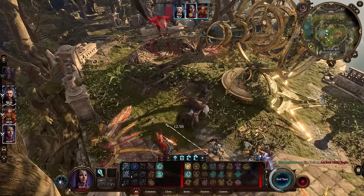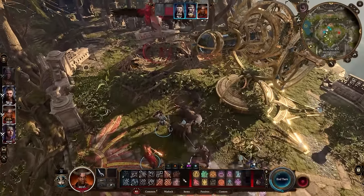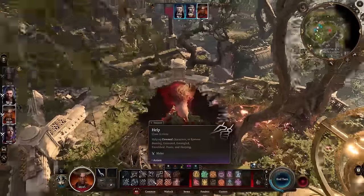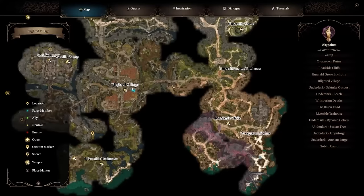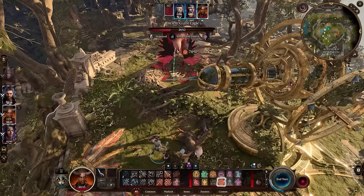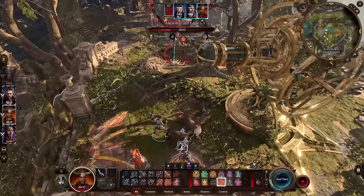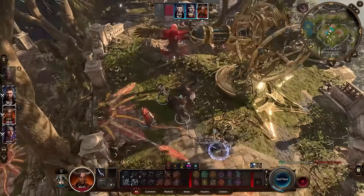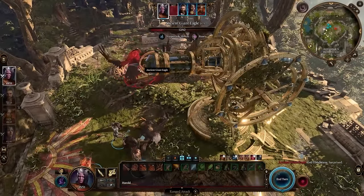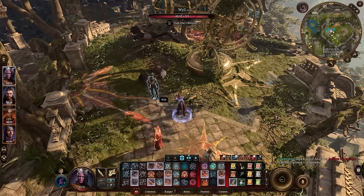Or maybe you wandered into an area a little too early — which is entirely possible. On my first day I sprinted into the game, found a Blighted Village, went down into the Underdark, and ended up in the mage tower fighting Bernard at like level two, thinking 'this game is hard.' Later I found out I wasn't really supposed to be there yet. Don't be afraid to change direction — not every place was intended for you on day one or two.